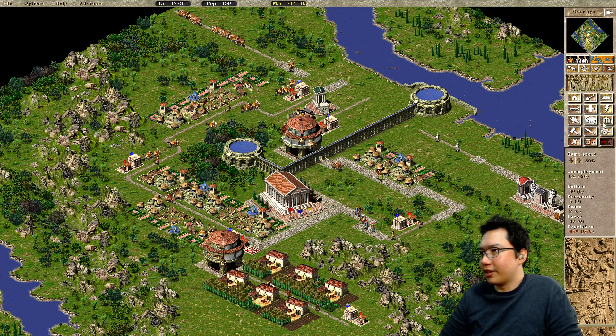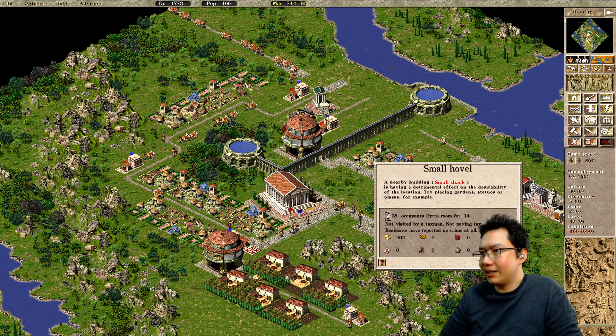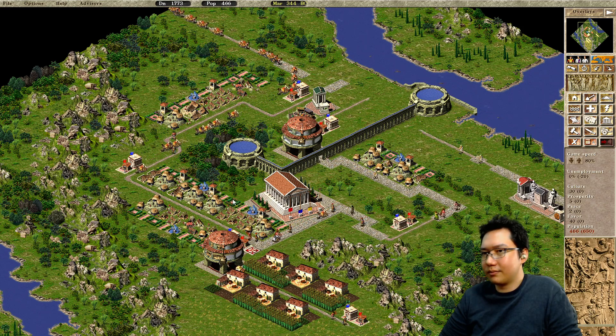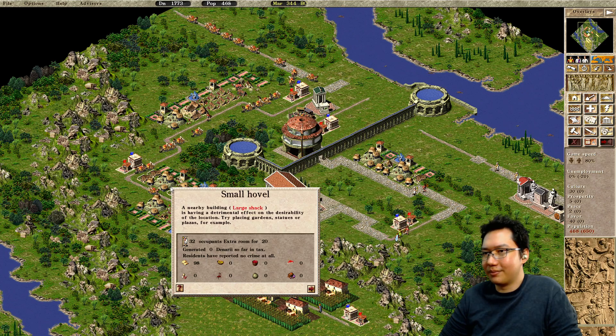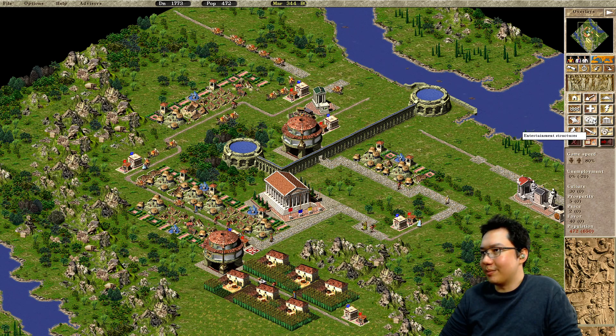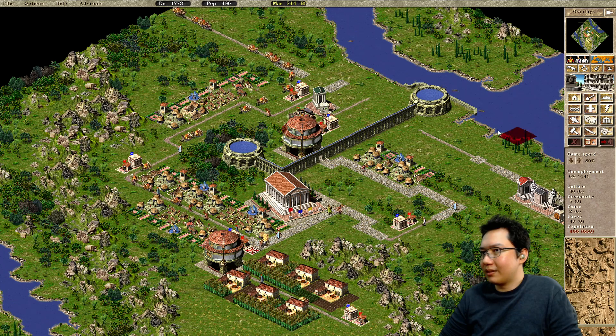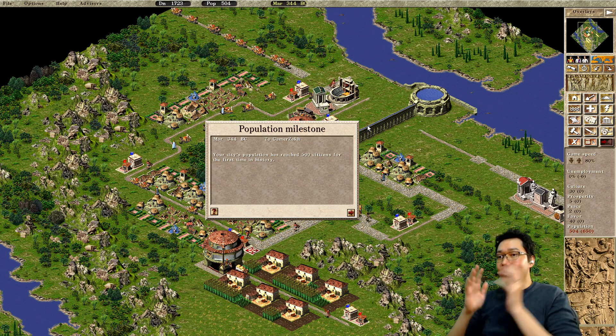Taxes and industry. So we should go ahead and throw down some schools. Desirability is a problem everywhere. No entertainment — if I throw a theater here it should just provide entertainment to everyone, even without an actor's colony.